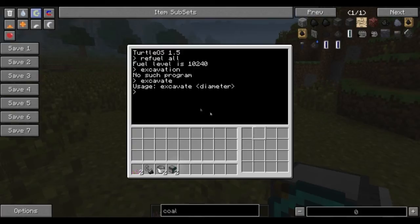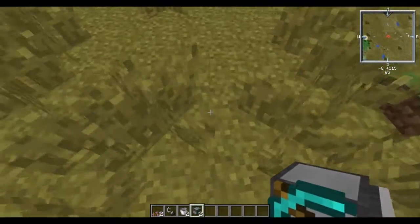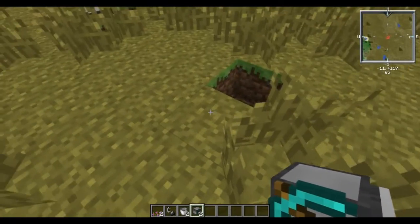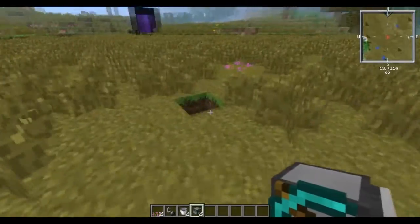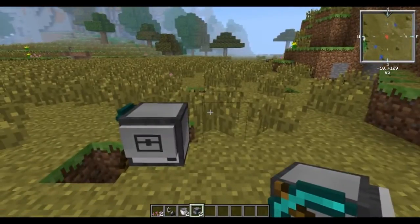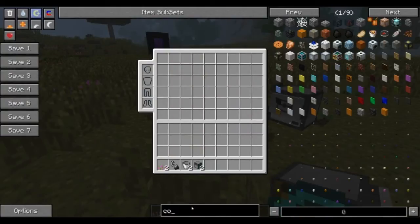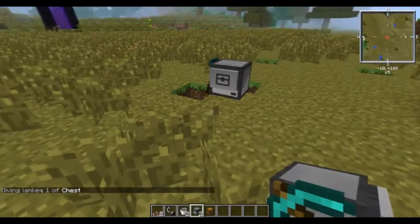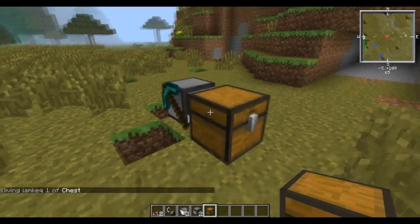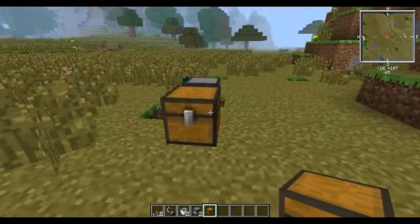Type 'excavate' and it will ask for diameter. If I choose five, he's going to go five blocks out, turn, head back, and make a square right there. Whenever you start him up he will go out and to the right, so keep that in the back of your mind if you have something you don't want destroyed. If you put a chest behind him, when he gets full - as long as he still has fuel - he'll come back and put whatever is in his inventory into that chest. What I do is then create wooden pipes and a piping system to move items out so that he has plenty of room inside of the chest.